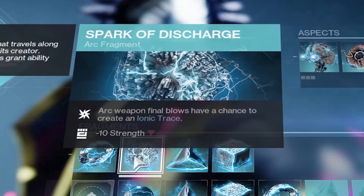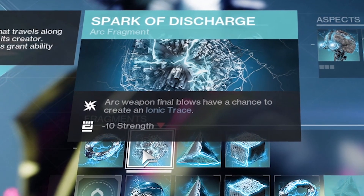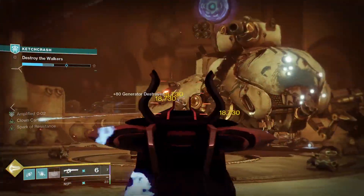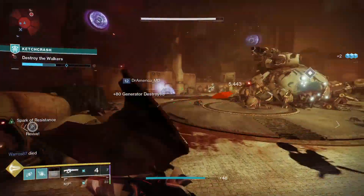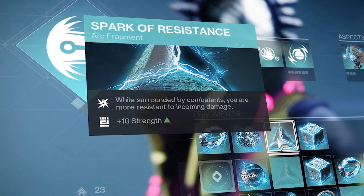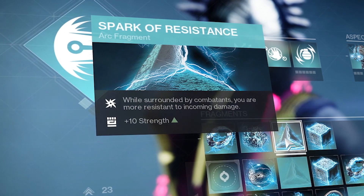We've got Spark of Discharge — a total no-brainer. Arc Weapon Final Blows have a chance to create an Ionic Trace, and we're going to be pairing this build with an Arc Weapon. Next, Spark of Resistance, because I'm going to be spamming a lot of Lightning Surge in big crowds. More strength and more damage resistance? Yes, please. Perfect pairing for the build.